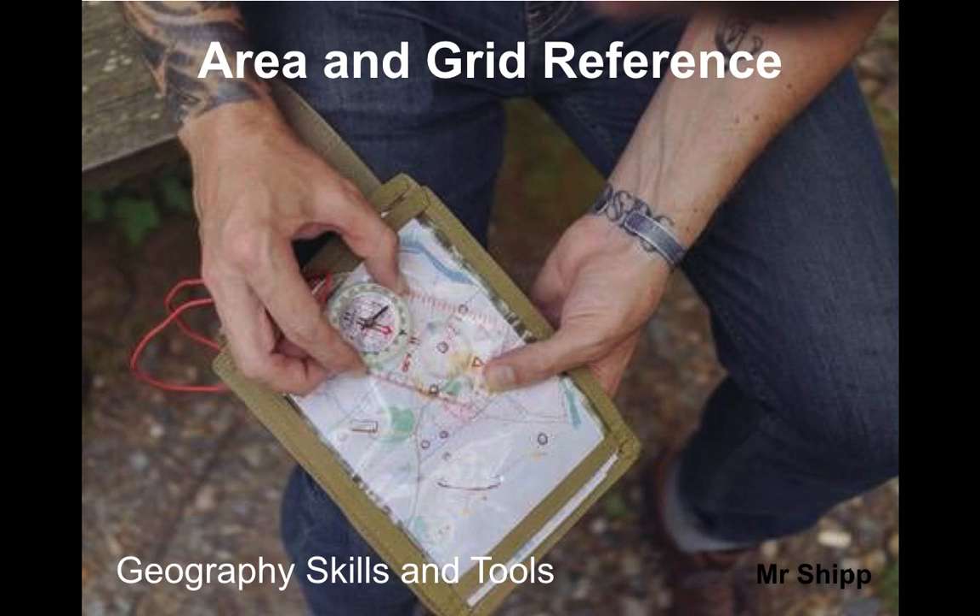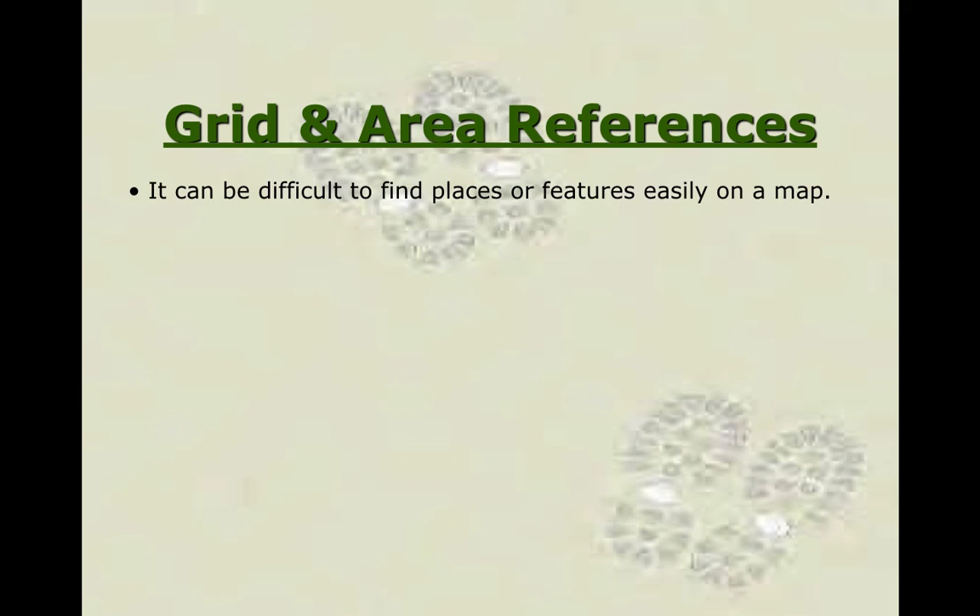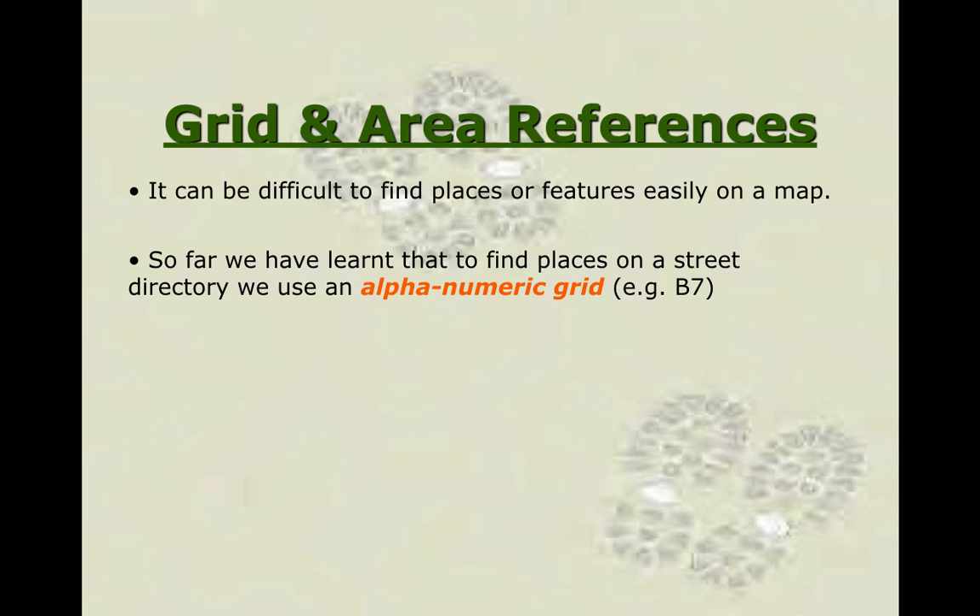One of the final skills in Year 7 we're going to look at is area and grid reference. Essentially what area and grid reference allows us to do is to be able to find areas on a map or exact locations on a map. You might be asked in certain geography tests to locate things on a map — in a general sense or a specific point — and it may be asking you to find an exact feature or a given area.